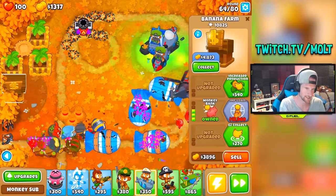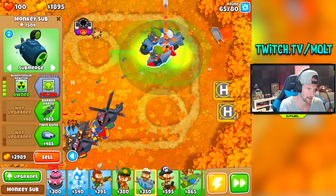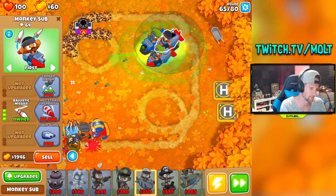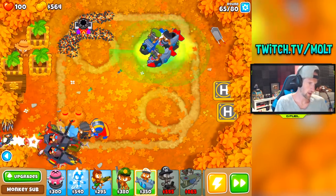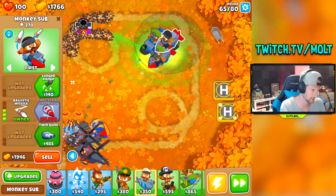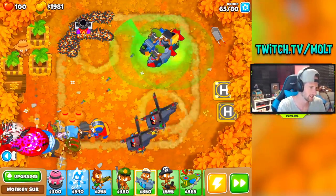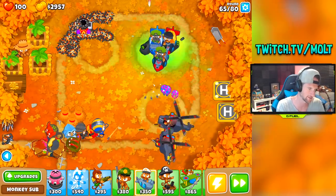This is at $4,000 — not too shabby. This guy is maxed for now. I'm going to get ballistic missile and then twin guns on this heli pilot, making him a 0-4-2. Twin guns and air burst — when you have ballistic missile on him, he already shoots things without needing to be too close in range. We don't have MOAB pushback but that's fine.